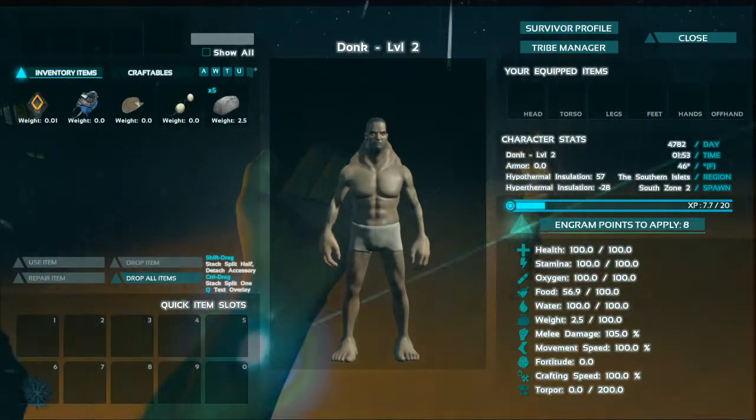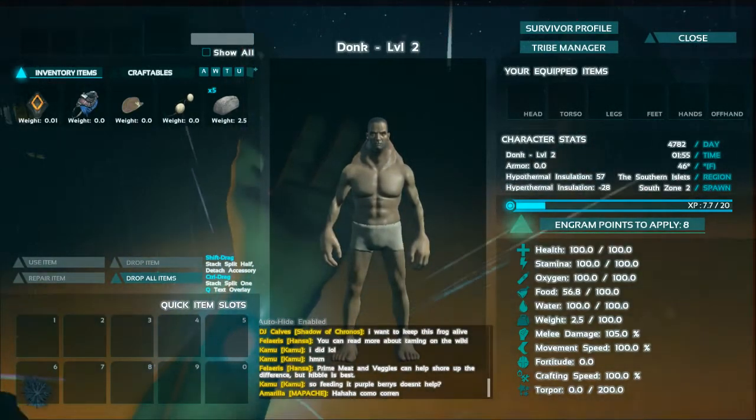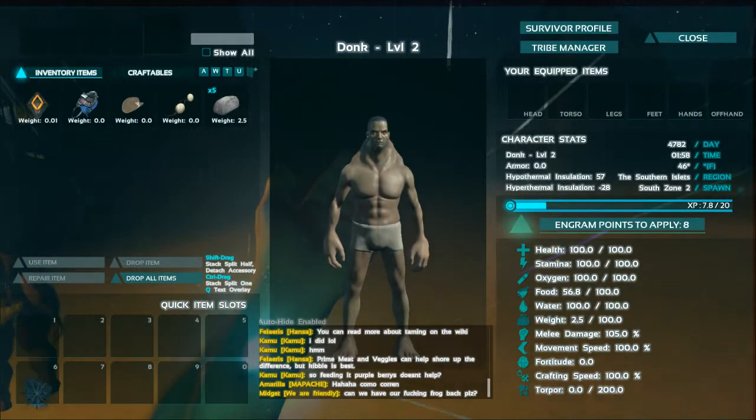One other thing about character creation: you can't actually switch the way you look unless you reset your whole character. It doesn't happen every time you die — you would actually have to do a full reset.